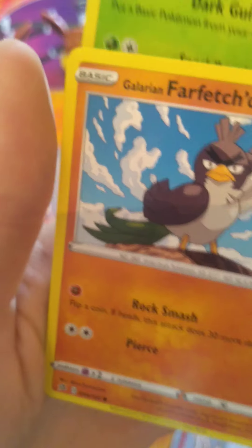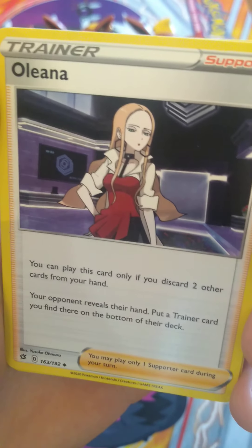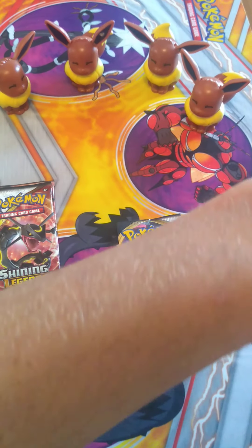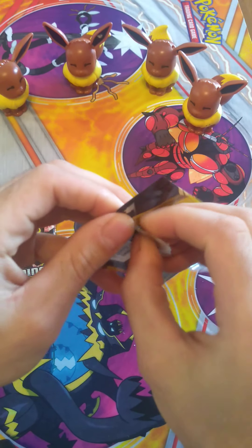Phantump. Galarian Farfetch'd — that Farfetch'd looks just peed off. There we go. Allena. We want to pull a full-art version of Allena at some point. And here we go, Rebel Clash last pack, Dollar Tree. Let's see what we can get.